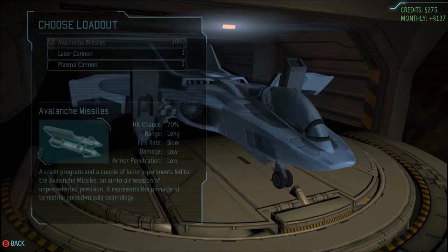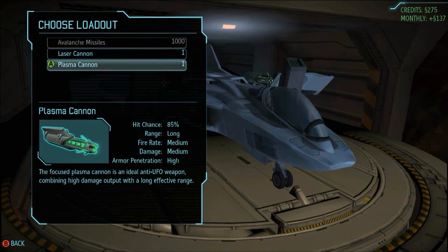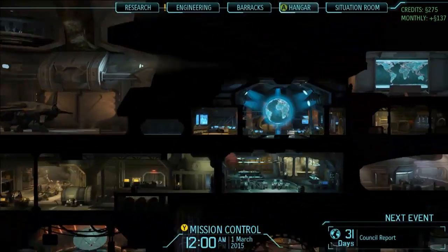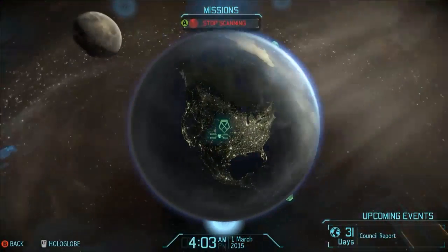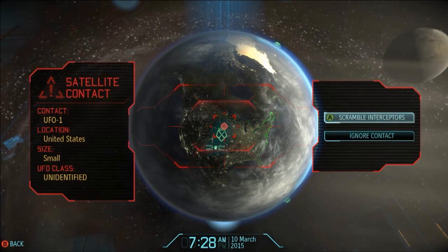In XCOM, you've got a bunch of ships working for you — in this case, interceptors. Everything in the game is configurable and customizable, so you can change the loadout on your troops, your aircraft, or what have you. But as soon as you're ready to continue and help defend Earth, you're always going to return to mission control and wait for the next threat to come up.